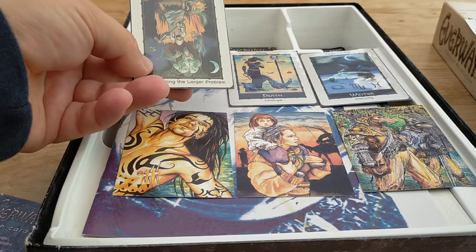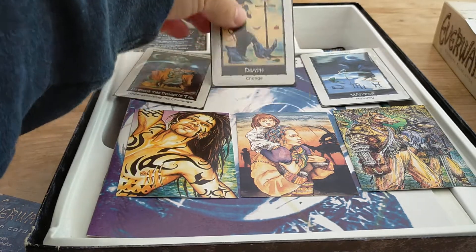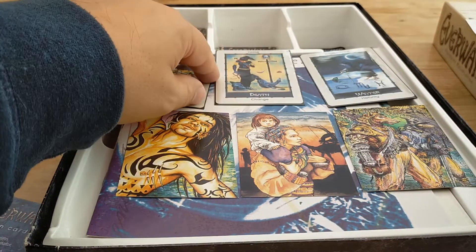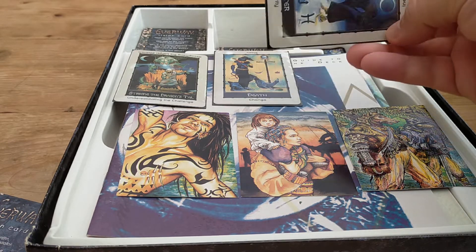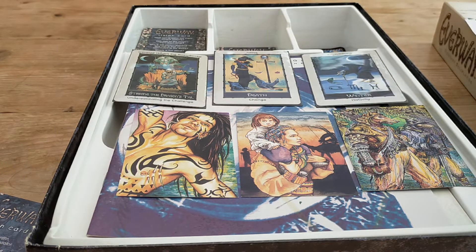On each card there are two outcomes. So my virtue would be recognizing the larger problem. The fault would either be change or stasis — either I want everything to stay the same or I always try to create change even when change is bad. And my fate would either be maturity or inexperience, somehow tied to one of those two outcomes becoming reality.